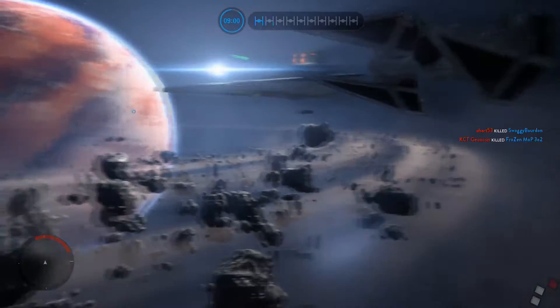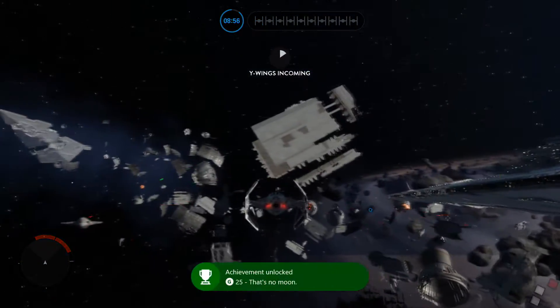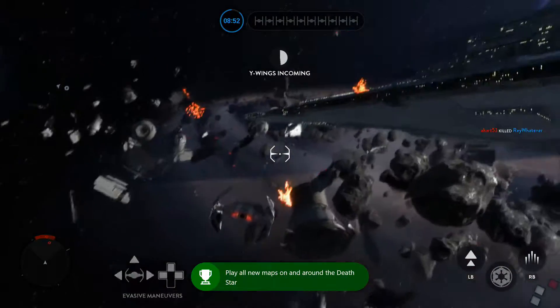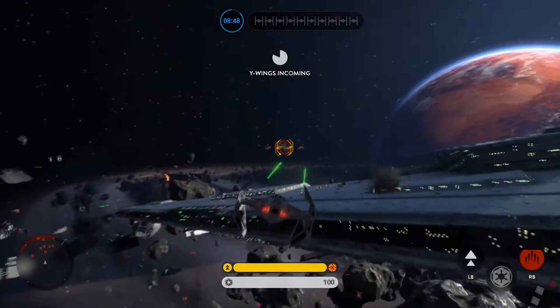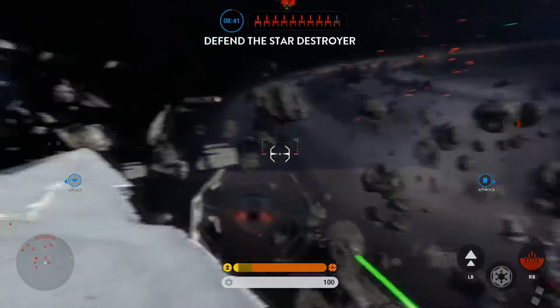The Rebels have launched a surprise attack. We need to keep their fighters away from our Star Destroyer. Our Star Destroyer has lost its shield and is exposed. Focus on the Rebel fighters.